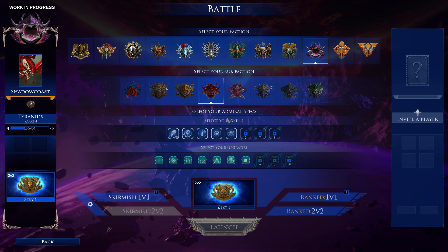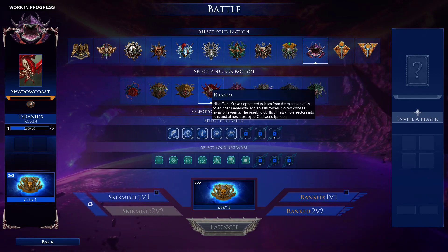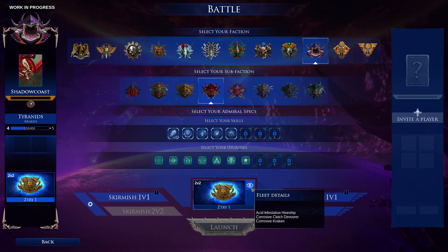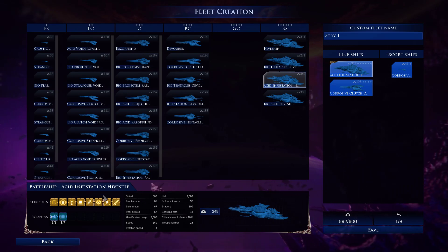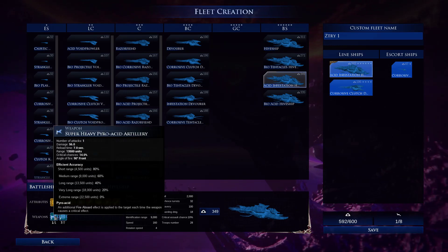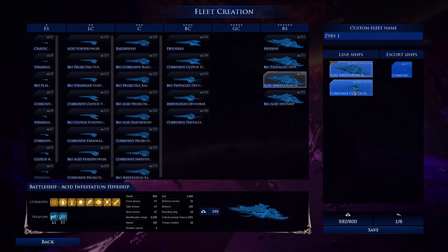Hey there and welcome to Battlefleet Gothic Armada 2 Beta. We are trying our hand at the Tyranids. I'm gonna quickly show you the layout. I'm picking a battleship here — Acid Infestation. It has the longest range super heavy Pyro Acid artillery and it also has a launch base. We're gonna be launching lots and lots of fighters.